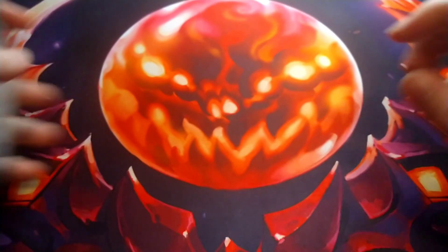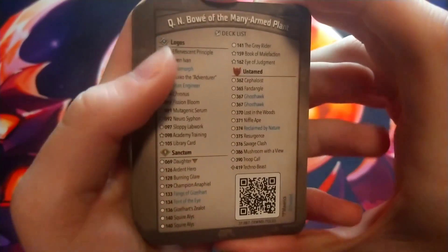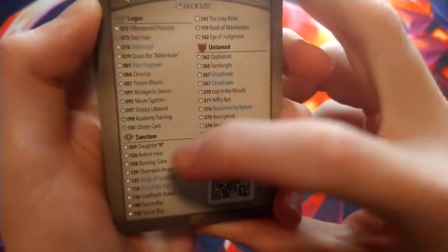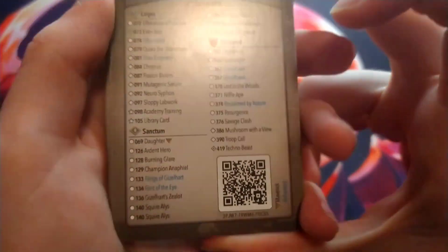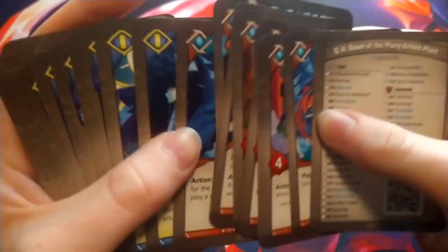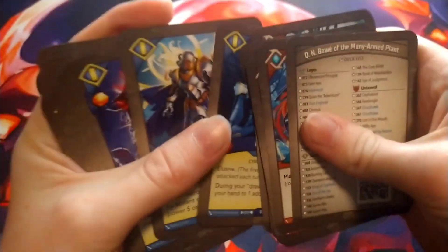Here we go with the deck opening. I have this deck from Mass Mutation and — wow, look at this! Library Card Maverick Daughter! Oh my goodness, this is an amazing deck. We gotta take a look at that Maverick Daughter. Oh my gosh, look at that! This deck looks like it's gonna be really good.